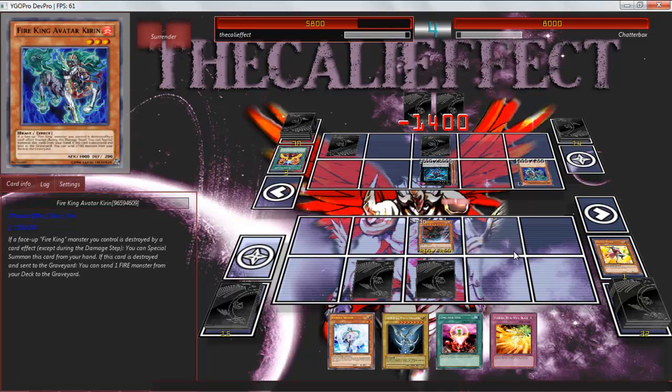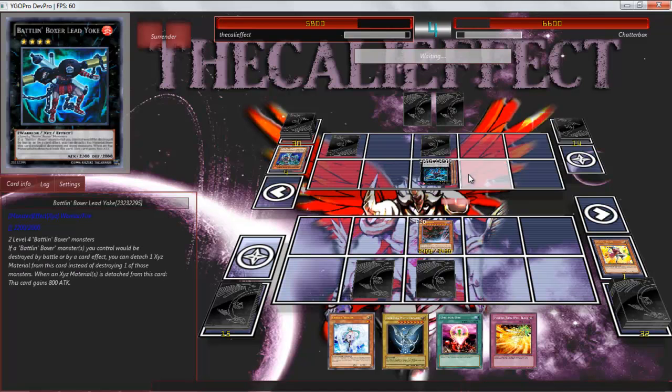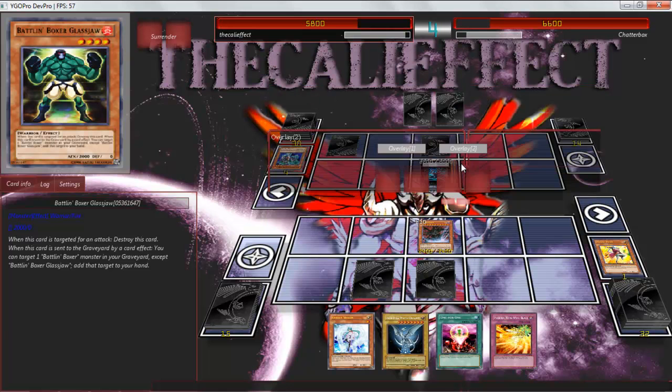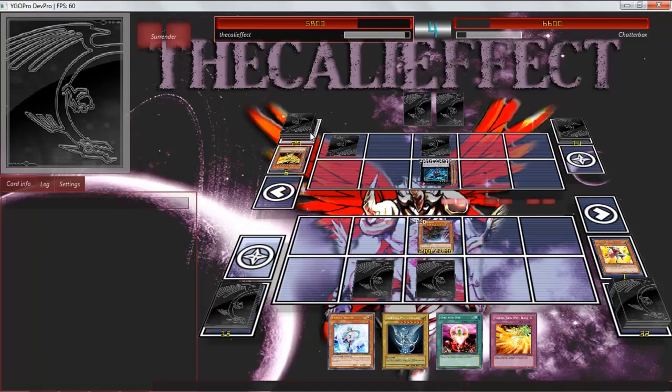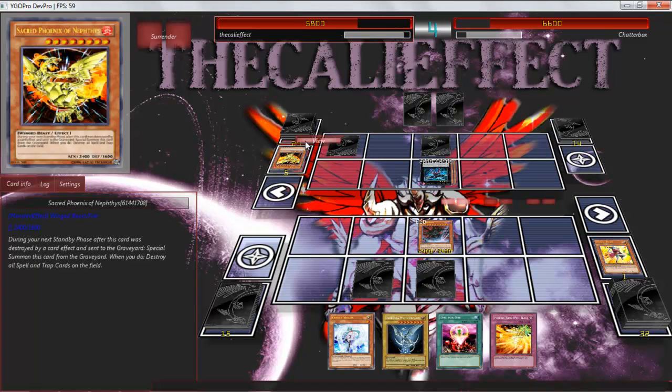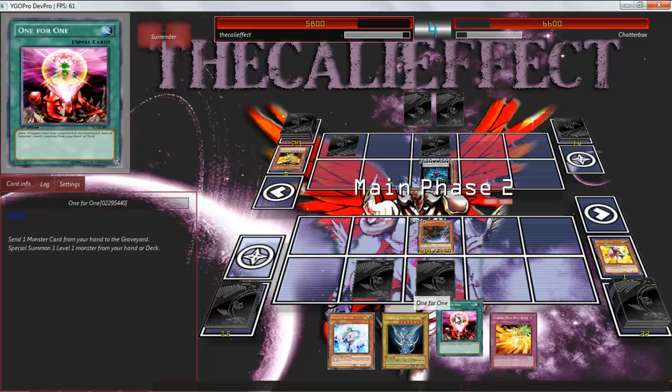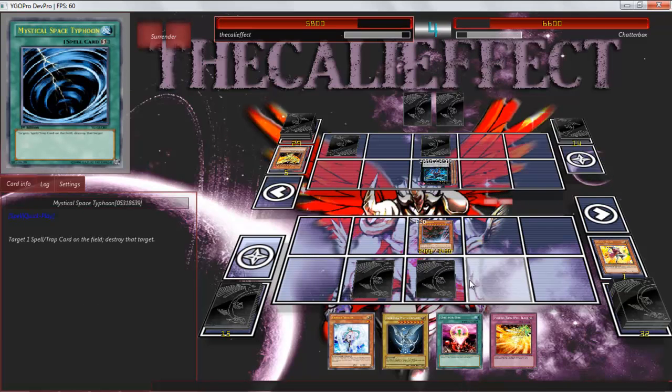1,400 damage to send a fire monster to the graveyard — it shouldn't be anything. And he does it, so he's not that bad of a player. I don't want to give him Yoke, because when his card is sent to the graveyard by a card effect he can target. Okay, so he's really playing. Maybe he can win this game, or maybe he can give me a chill.